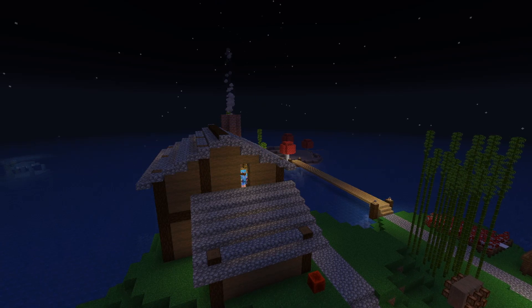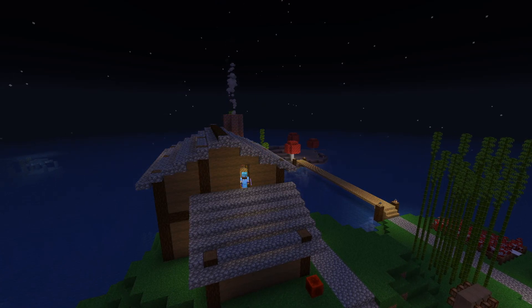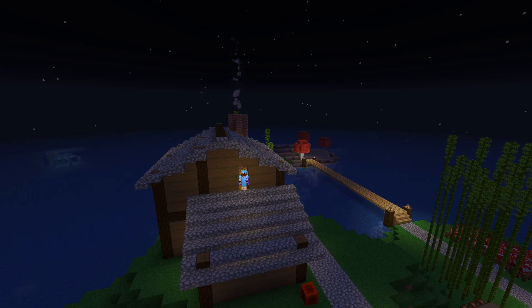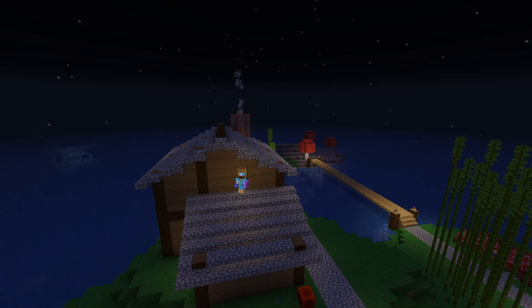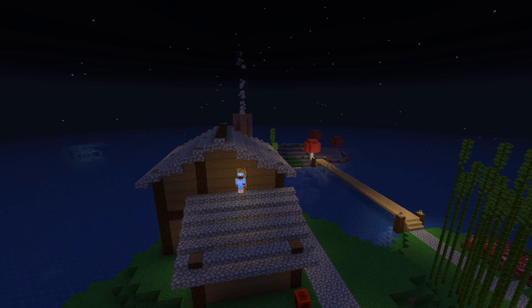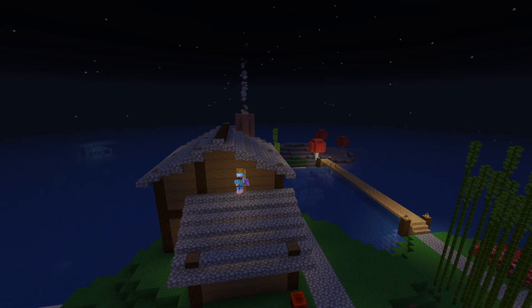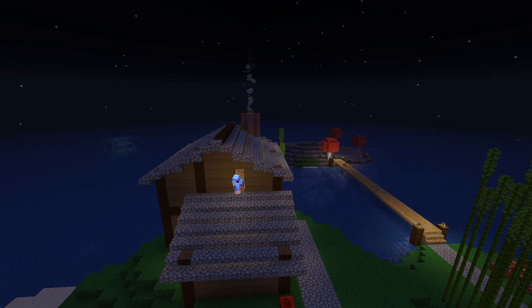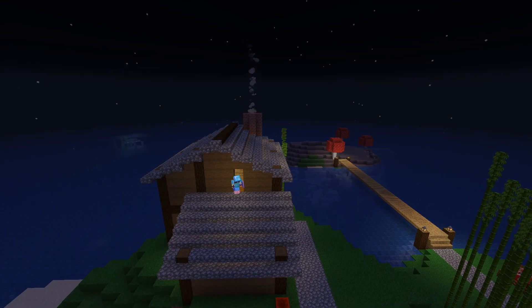I took the safe approach - hiding in my little house and waiting for the phantom to come down at me. I had to do it on the top floor because at the bottom I was sat by the doorway and my cat kept scaring them off. So I moved upstairs to entice them to come up here instead.